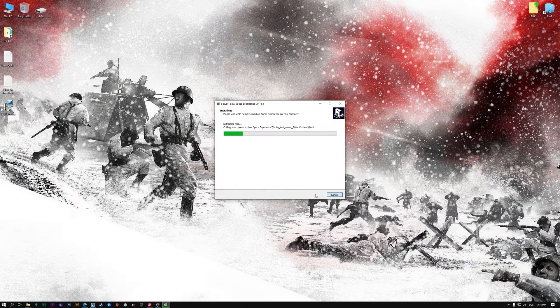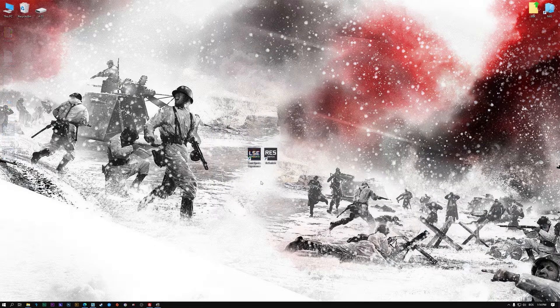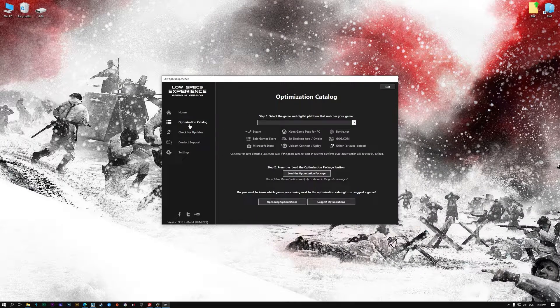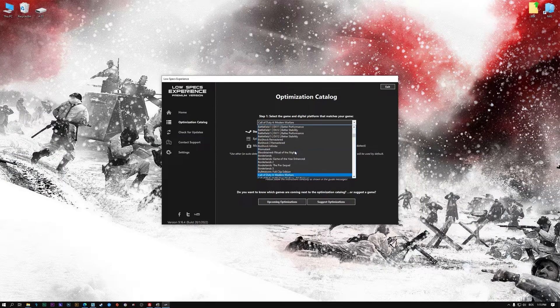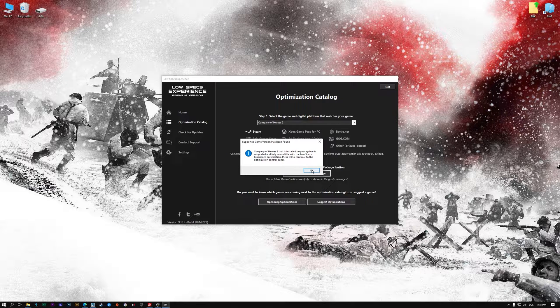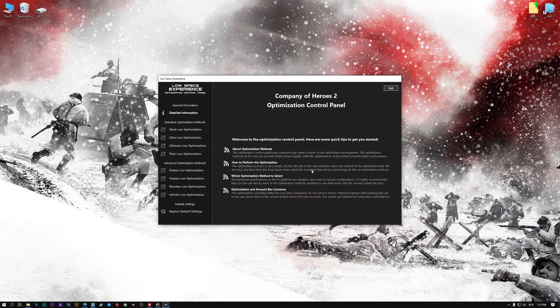First of all, start the installation process for the Low Specs Experience. Once it's done, start it from the newly created Desktop shortcut and select the optimization catalog. From the top of the menu, select the applicable digital platform, and then select Company of Heroes 2 from the drop-down menu. Once that is done, press load the optimization package. Low Specs Experience will now automatically check if the game version currently installed is supported. If it is, press OK and the optimization control panel will load.